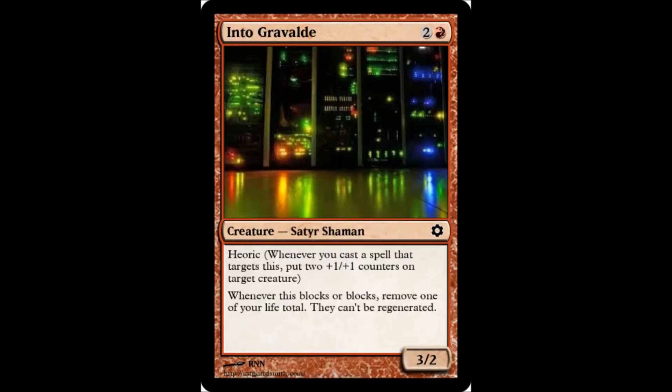Next is Into Gravald — I like saying that. 1 red, 2 colorless. It's a creature, a satyr shaman. It's a free 2/2. It has heroic, which in this case means whenever you cast a spell that targets this, put 2 +1/+1 counters on target creature. Whenever this blocks — or blocks, because apparently there are 2 types of block — remove 1 of your life total. They can't be regenerated.